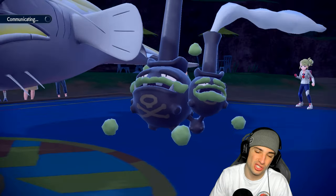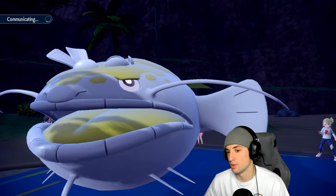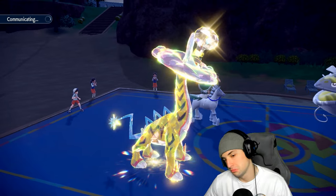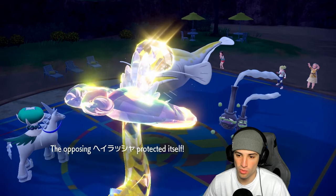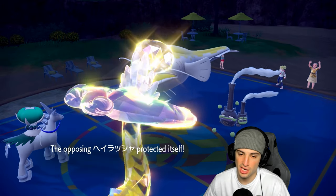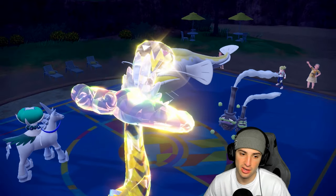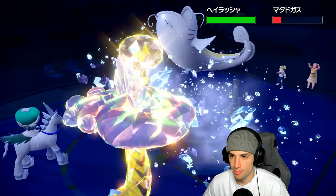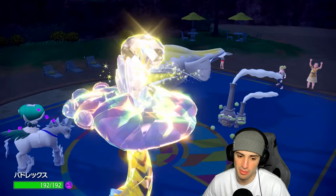We know their team now — Tatsugiri, Dondozo, and Weezing. Dondozo Protects, so we get off Glacial Lance. Weezing is trying to waste turns, poison up, or attack Calyrex. Glacial Lance hits Dondozo — great damage bringing it into the red. Sludge Bomb flies doing a big chunk. Not bad overall.